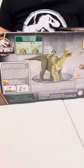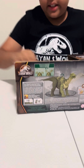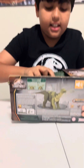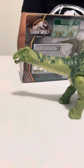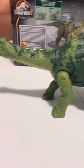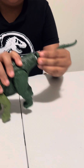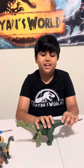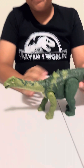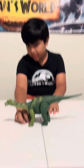We got the Nigerosaurus out of the box — sounds like a cow! We're gonna get the tail out of course, that's a pretty long tail. Hopefully I can put this together. Okay, I got it. This is a pretty long creature for a Wild Roar dinosaur.